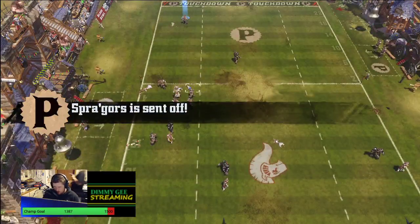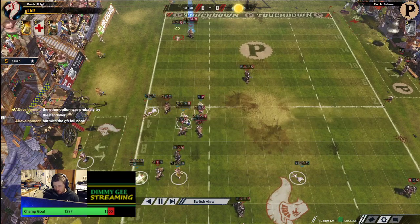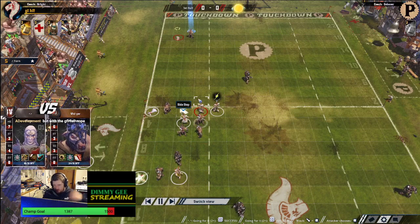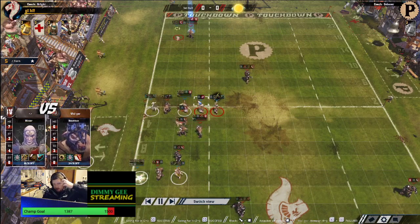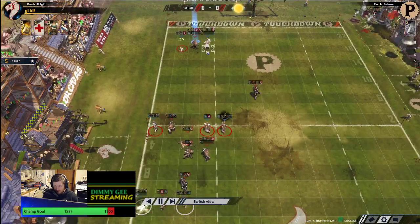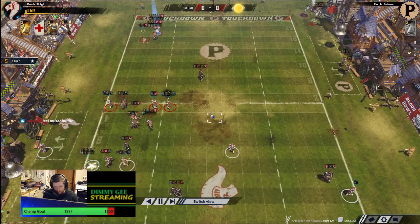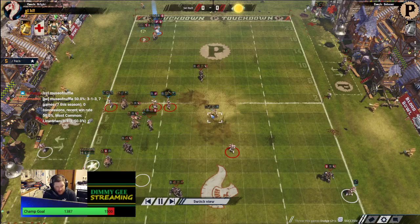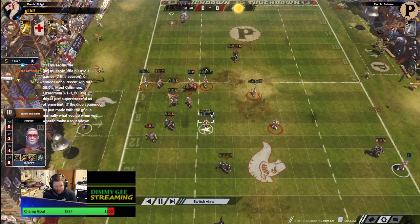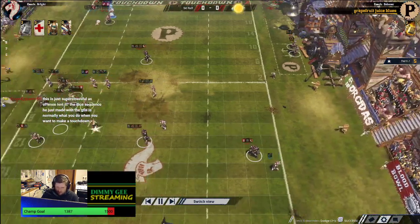This is now a chaos drive. He's gone for a chain push to chain him out here to make it a 2-plus dodge out. Is he going to base? And now this is awkward — oh, he's going for the ball. Nice. I didn't know whether he'd go for the ball. It's the Muse of Nuffle. This is just super stressful as offence, isn't it? The dice sequence he just made. It kind of fell apart really quickly.